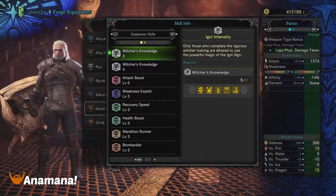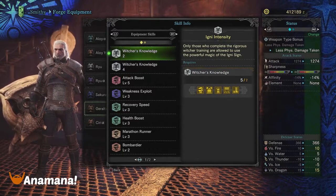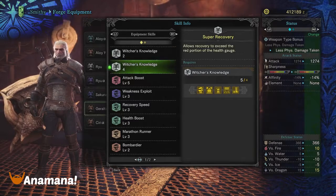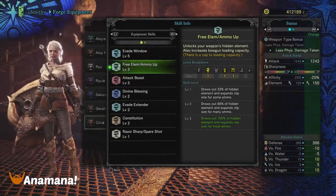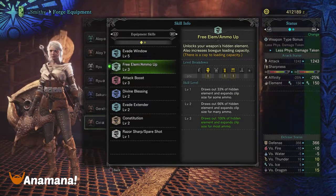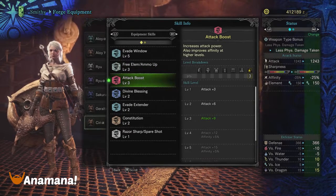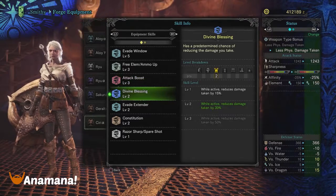For the Geralt set you have the Witch's Knowledge set bonus, Attack Boost 5, Weakness Exploit 3, Recovery Speed 3, Health Boost 3, Marathon Runner 3, and Bombardier level 2. For the Ciri set we have Evade Window 5, Free Elem/Ammo Up 3, Attack Boost 3, Divine Blessing 2, Evade Extender 2, Constitution 2, and also Razor Sharp/Spare Shot level 1.